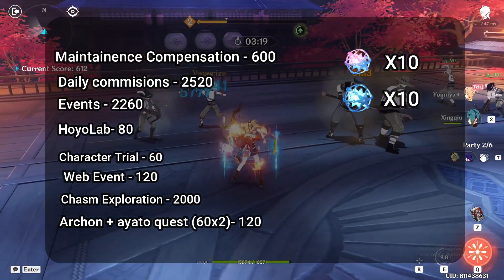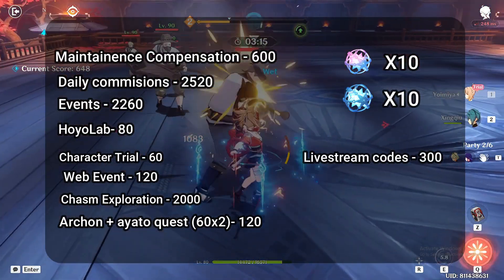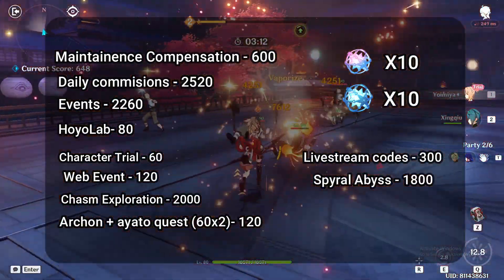60 primogems from the Archon Quest, 60 from Ayato's Story Quest, 300 from 2.7 Livestream Codes, and 1,800 from Spiral Abyss Reset.